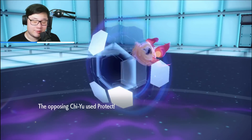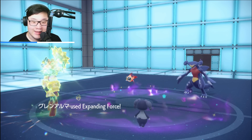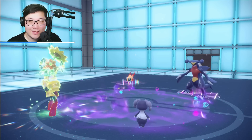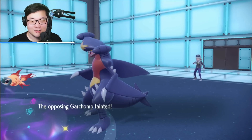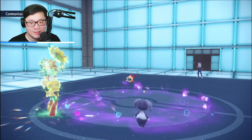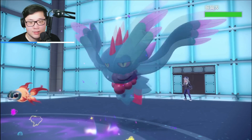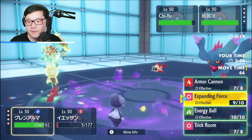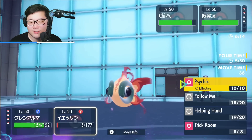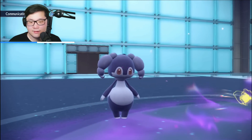Chiyu protects — and Garchomp protects too. Beautiful — they don't both Protect! I'm able to get Helping Hand Expanding Force off, eliminating Garchomp. Now we can isolate Chiyu, which is nice. Tusk should be able to win the game safely. Flutter Mane swaps in. Life orb Expanding Force naturally kills, but no reason not to go for Helping Hand Expanding Force. Going for Psychic plus Expanding Force — or do they go for double Protect with Chiyu?